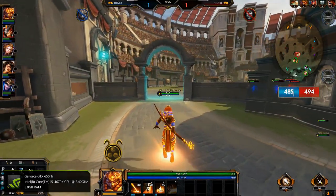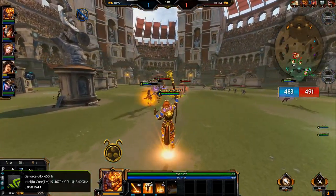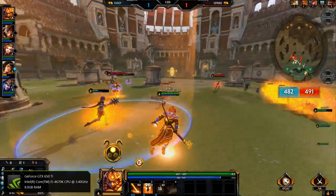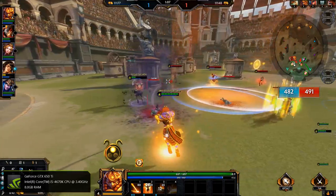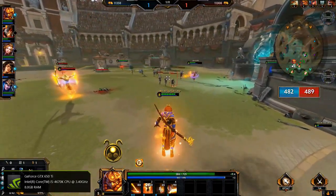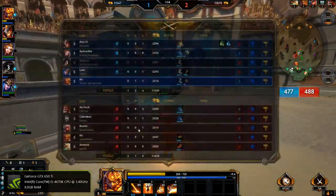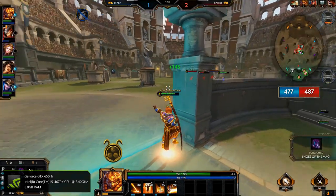He's a utility mage that is very good at doing ranged damage and heals. The one problem that Ra has is that he has no escape — he can't get away. He doesn't have a dash or a jump or a teleport or anything. And that was a fine example of Ra's ultimate, which is his ultimate ability.